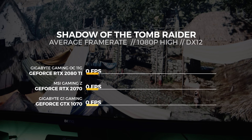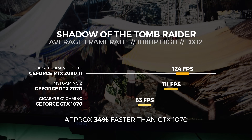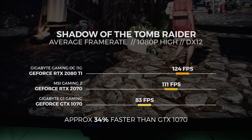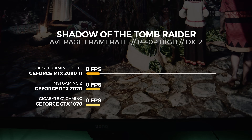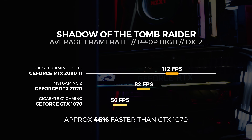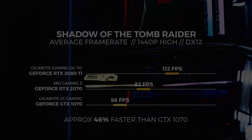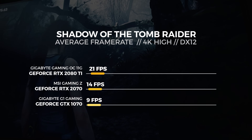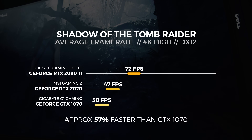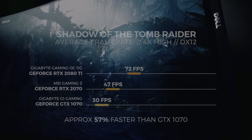For the 1080p test in DX12, the MSI RTX 2070 Gaming Z got an average of 111 fps — around 34% faster than the GTX 1070. For the 1440p DX12 test, it scored 82 fps, around 46% faster. And for the 4K DX12 test, it scored 47 fps, around 57% faster than the Gigabyte GTX 1070.